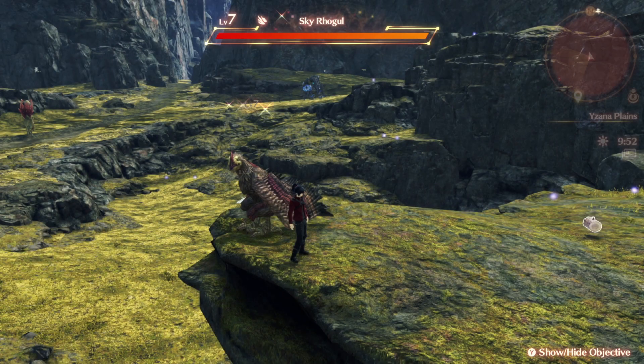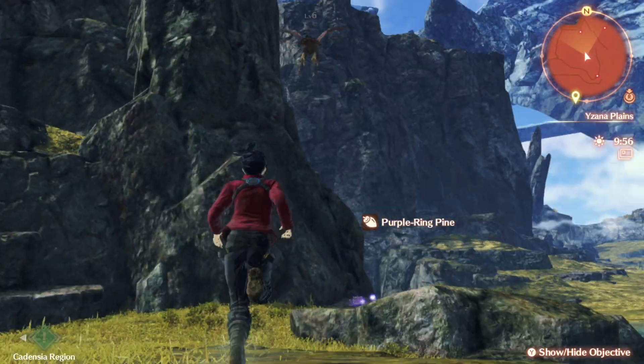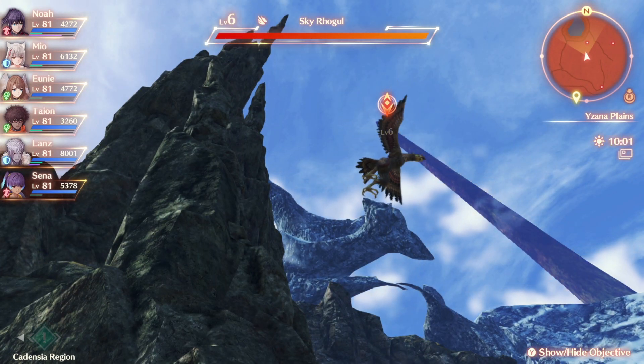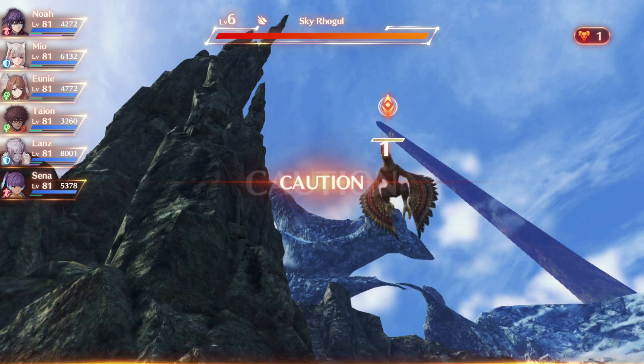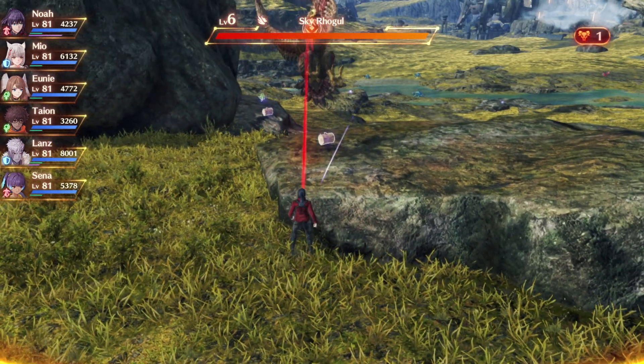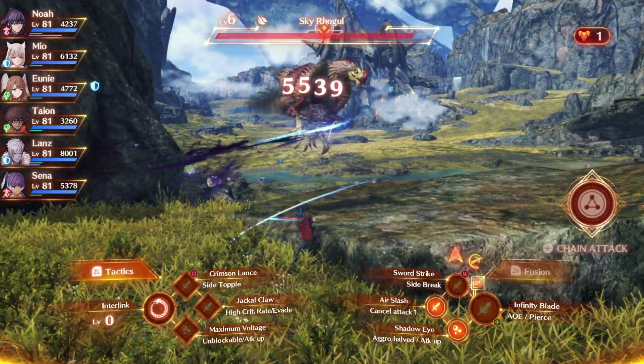The easiest ones to find are probably here and here because they're resting on the ground. The rest of the Rogals are actually flying up in the sky. The easy way to get them down is to target them, click the up arrow to throw a rock, and that should lure them in. Then just open up your weapon by pressing A and use a skill like that.